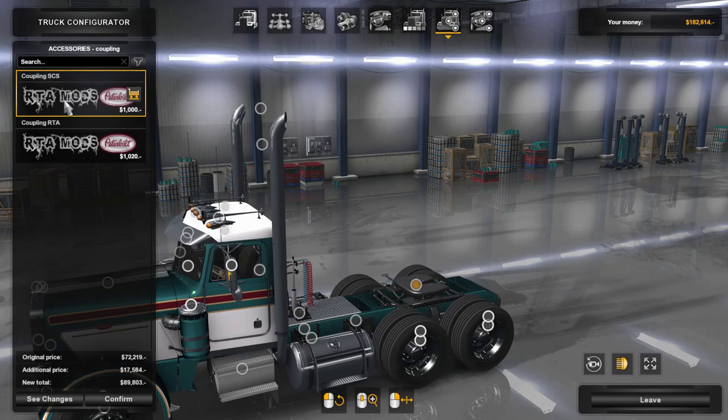Trailer coupling — I'm not entirely sure what this changes, but when I was testing it the other day I couldn't hook up to the trailer. What I had to do was take one of those extreme heavy hauler loads — the real big loads where you get the police escort — that automatically hooks the trailer up to your truck by itself. When I did that I had the RTA coupling turned on. I tried both ways to hook up to a trailer and neither one would work for some reason.